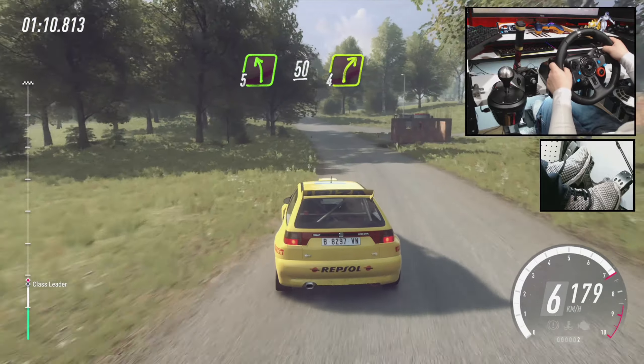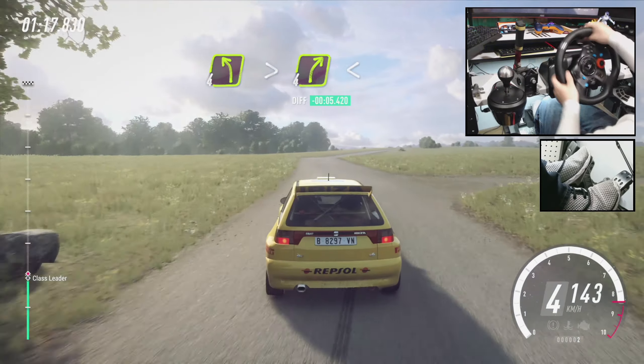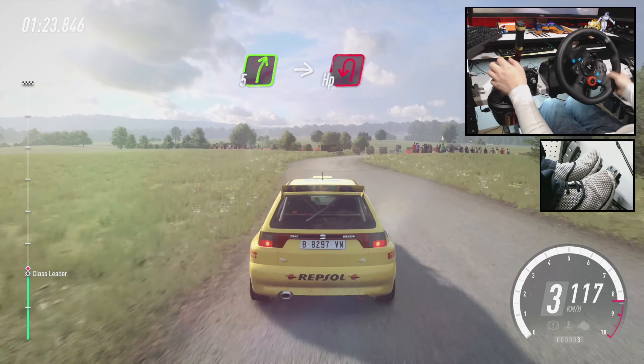Flat crest into 4 right of a crest. Into 4 left long, tightens. Into 4 right long. Opens of flat of a crest. Into 5 left of a crest. Into slow. 5 right. Immediate turn. Happy left. Around bales.